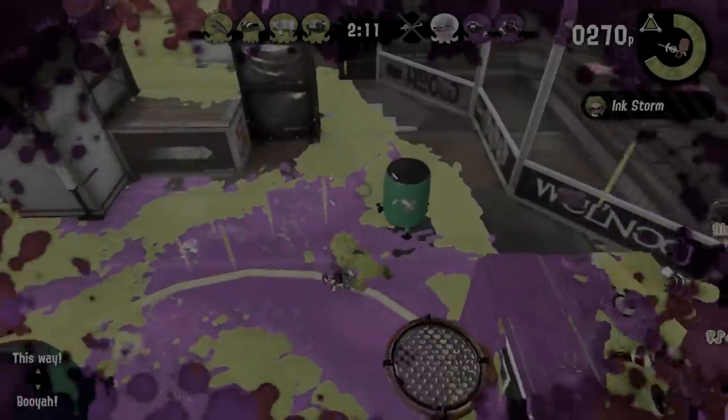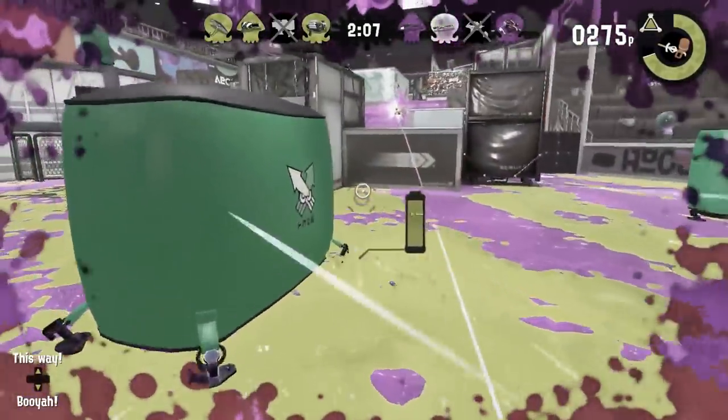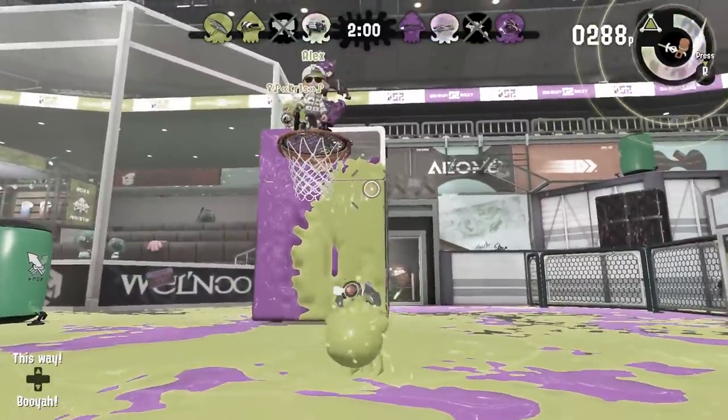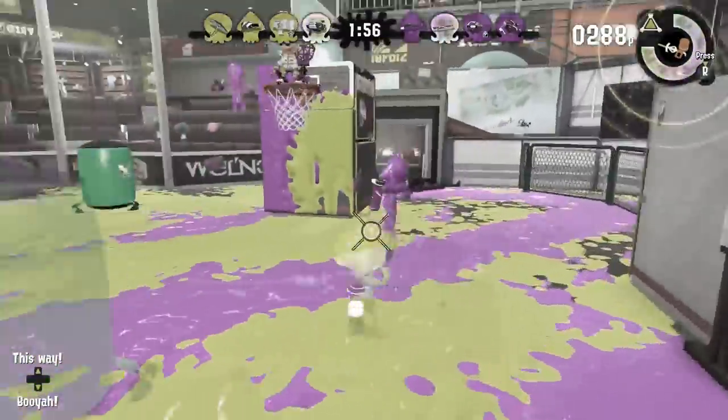Tip number five is to fight all oppression that you receive. I say this as a Bloblobber main that is continually discriminated against and continually bullied. People continue to call my weapon no skill and brain dead, but I highly disagree. Go forth, my Crayola kids, and show off the skill of your Clash Blaster.